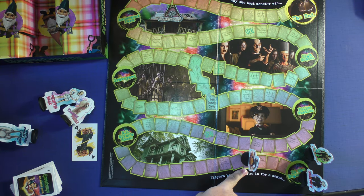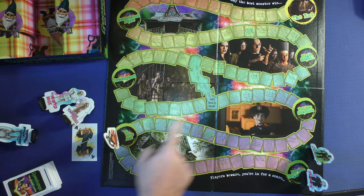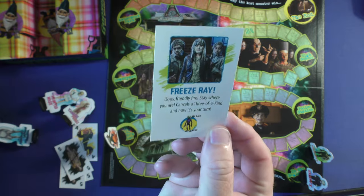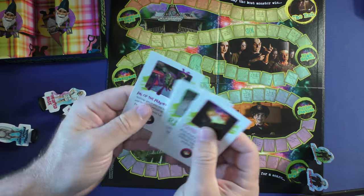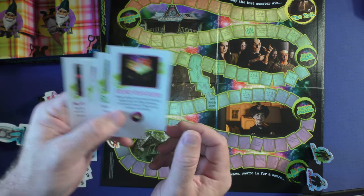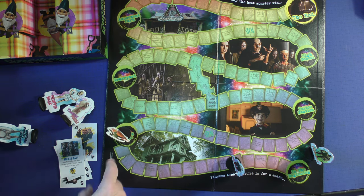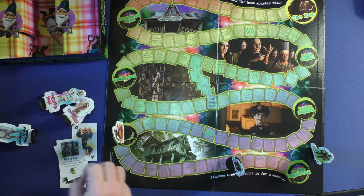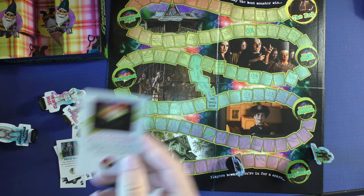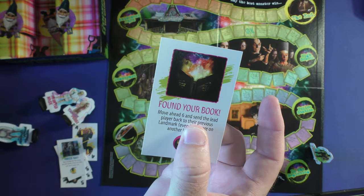Players cannot be on the same spot of the board. You can also play three of a kind, which moves you to the next landmark. There is a Freezeway card — if somebody plays a three of a kind, you can block it with this and they don't move at all. There are also action cards, like Found Your Book, which moves you ahead six spaces and sends the lead player back to the previous landmark. If you're on a landmark spot, no card can normally affect you — it's a safe place — unless they play Found Your Book, which moves you back even from a landmark.